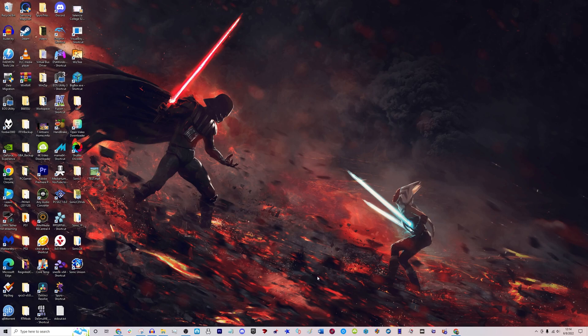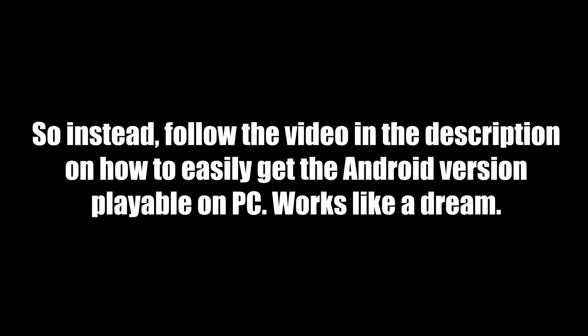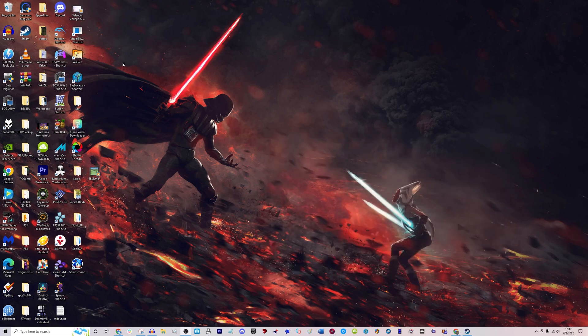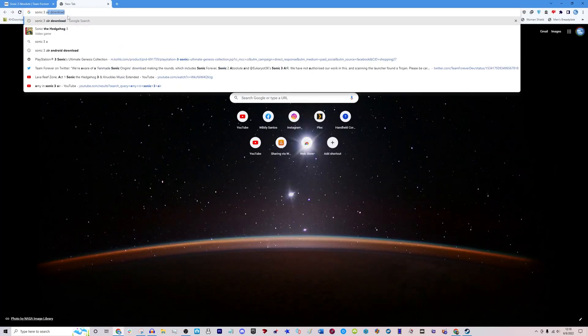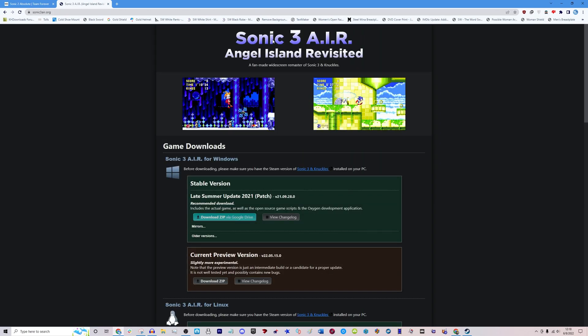Now for Sonic CD — Sonic CD is super easy, you just have to download it on Steam. I'm also missing one very important one, and that's Sonic 3. Just type in Sonic 3 AIR on your search engine — Sonic AIR download — and it'll be right here. I'll leave a link in the description if you guys don't want to search for it yourself.